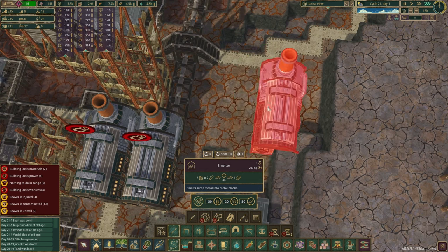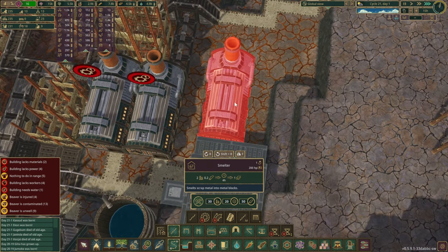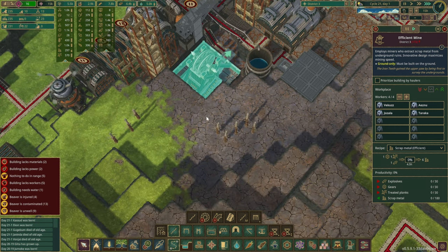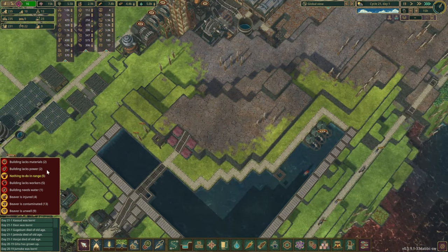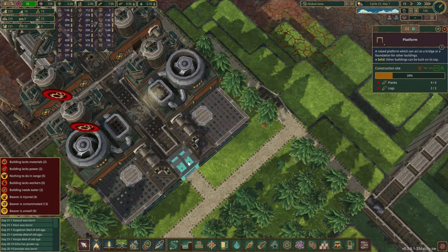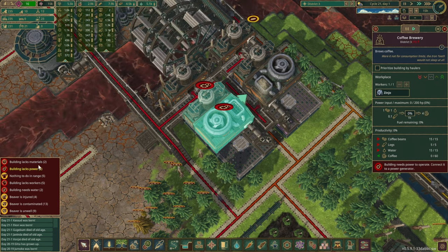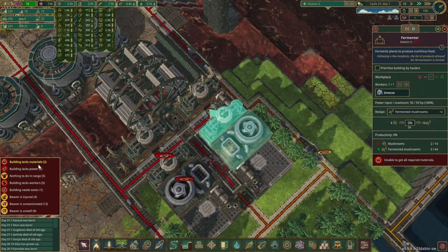That would cost 30 scrap, 20 gears and 50 blanks — looking at our scrap metal, we've got quite a bit, so that might be fine. We should also resume operations in here. We have 22 spare jobs. Power is lacking over here but that is going to be fixed very quickly.